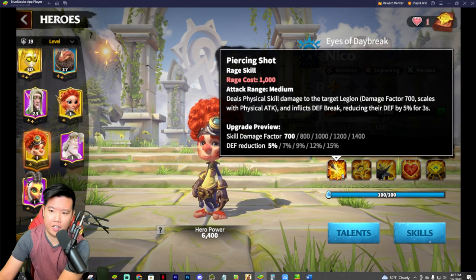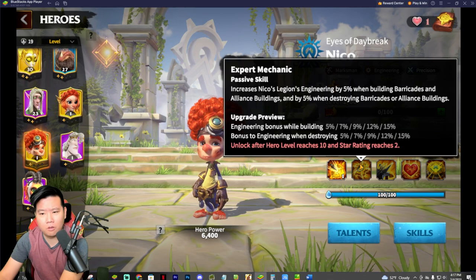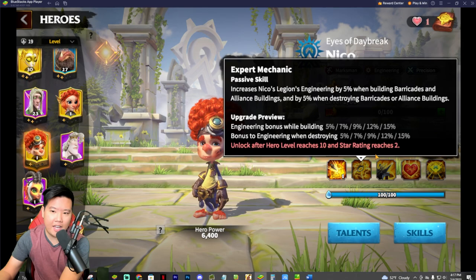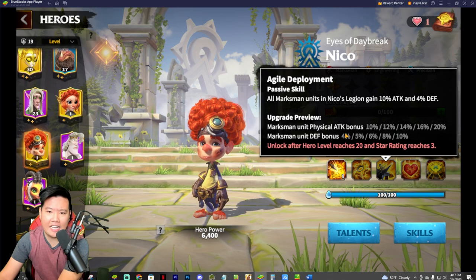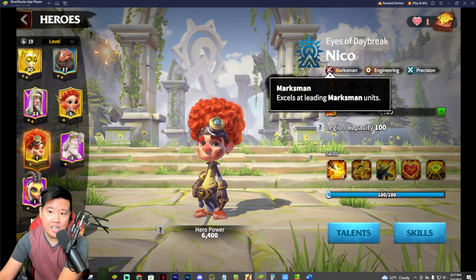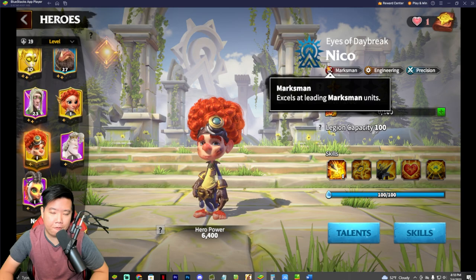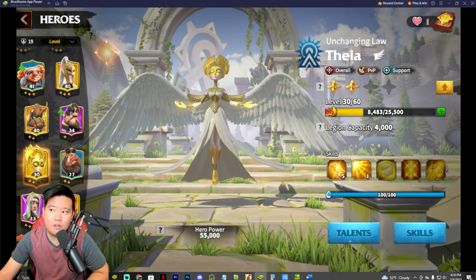Niko is a good hero ranking in S tier — able to deal physical damage to the target, 1400 skill damage, plus defense reduction, making it a great supporting hero. One reason Niko is S tier rather than SS is that part of the kit is non-combat. If all skills were full combat, Niko would definitely be SS — the passive skill bonuses are pretty insane. Keep in mind, if you're focusing on marksman, you're going to be Wilderberg faction, and Niko as a Wilderberg focus is good for you.